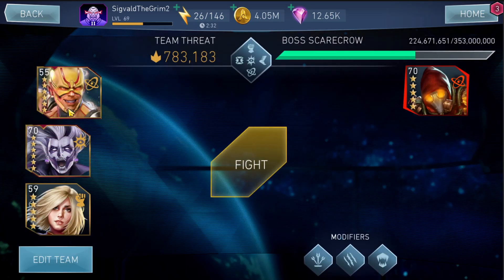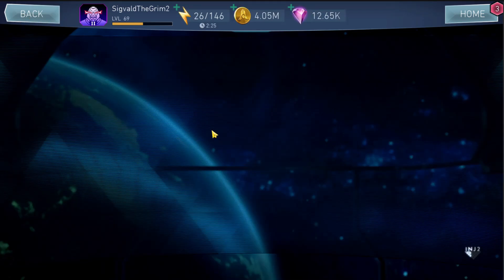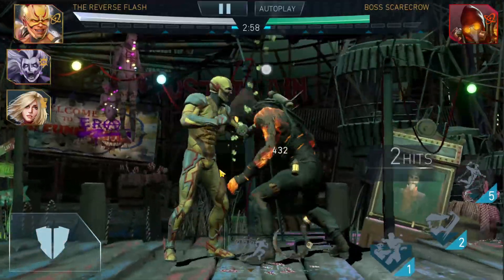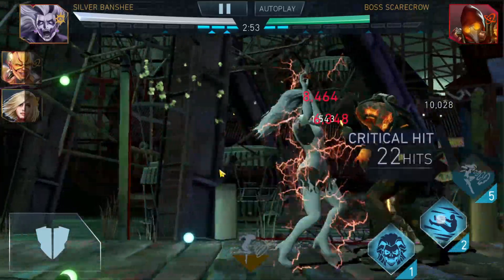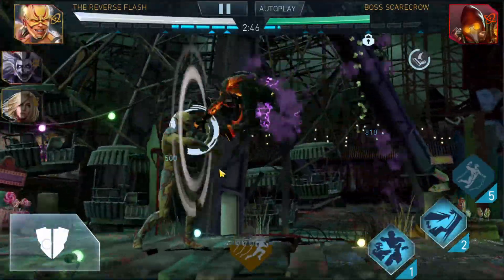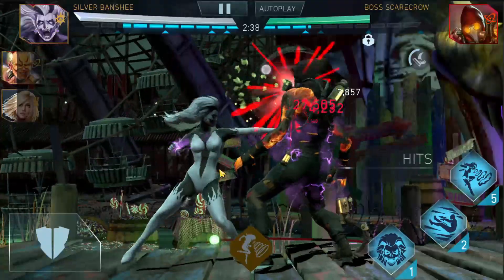Now we're going to go with the Silver Banshee team. I managed to get her to 6 stars with her challenge right now, refreshing it a little bit, but it's all worth it. We're going to fight Scarecrow still. I'm most likely going to use Reverse Flash actively as a combo builder. I still haven't built my Reverse Flash well — he's got a little bit below 50% fast attack chance, and I think that's really hindering our damage because we build far less combo.